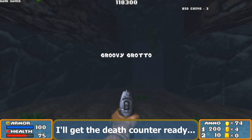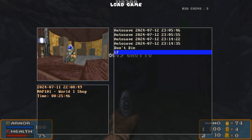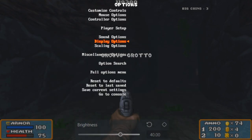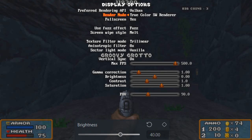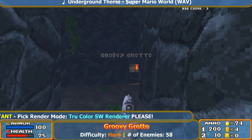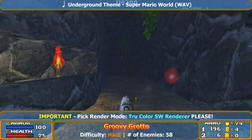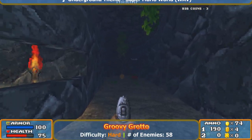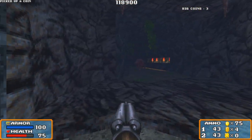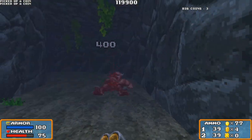The level starts off incredibly dark, and this is with 40 brightness added to it. So let's change this to true color software renderer because you're gonna need it, considering the walls are incredibly pitch black and the enemies are already hard to see. You can barely see this killer plant from a distance, and you're going to need all the help you can get because this level is not easy.